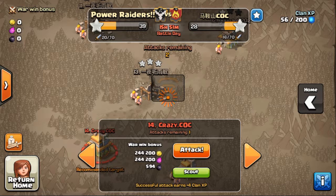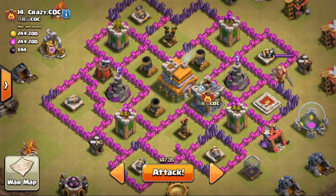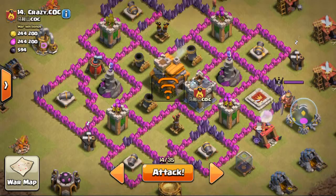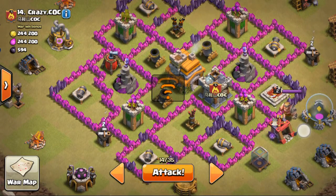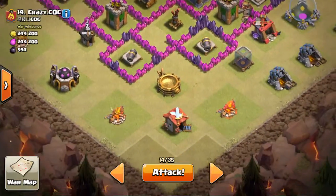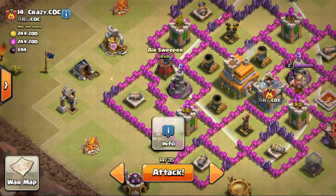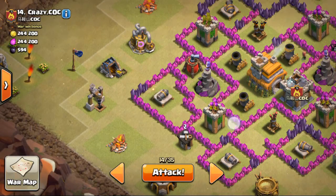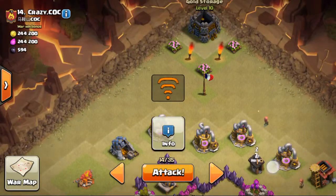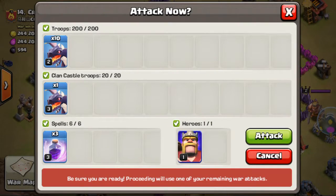I'm actually having some internet connectivity problems right now. He has this base, and it's pretty simple — I can easily get stars here. If you ever have to attack such a base, try and plan your attack from this side. This side is much simpler compared to any other side because the air sweeper is pushing dragons away in this area. We can easily kill the air sweeper if we launch our dragons from here, and use the Barbarian King to destroy the gold storages.